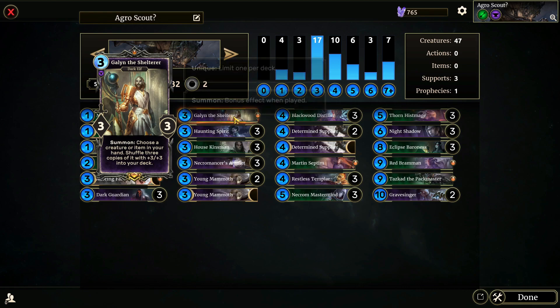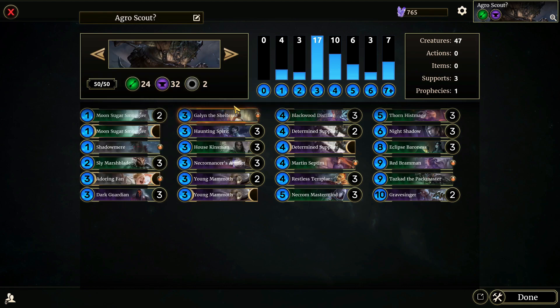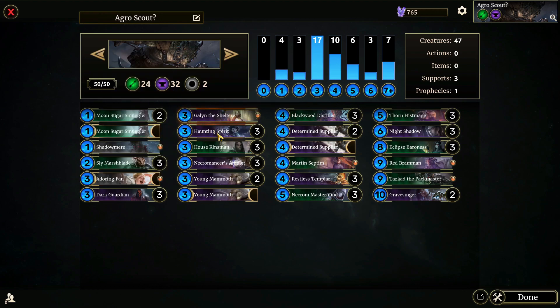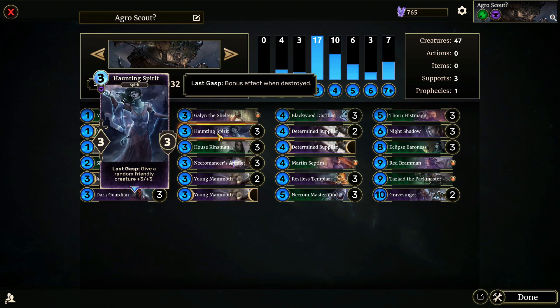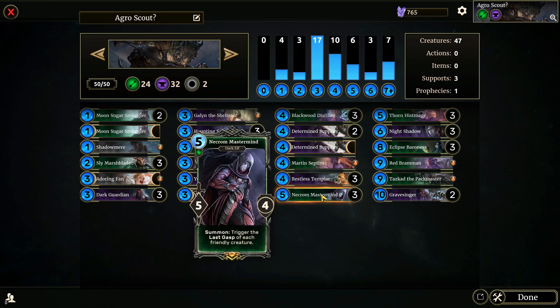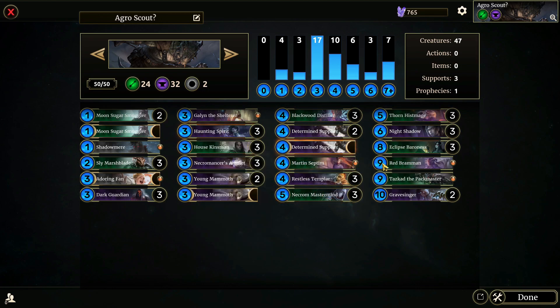Galen the Shelterer — All-Star of Endurance. Choose a creature or item in your hand, shuffle three copies of it with plus three plus three into your deck. Haunting Spirit: give a random friendly creature plus three plus three for their Last Gasp. It's a super good ability, especially when you have a Necrom Mastermind, that you can use that to get an extra three damage on the board.